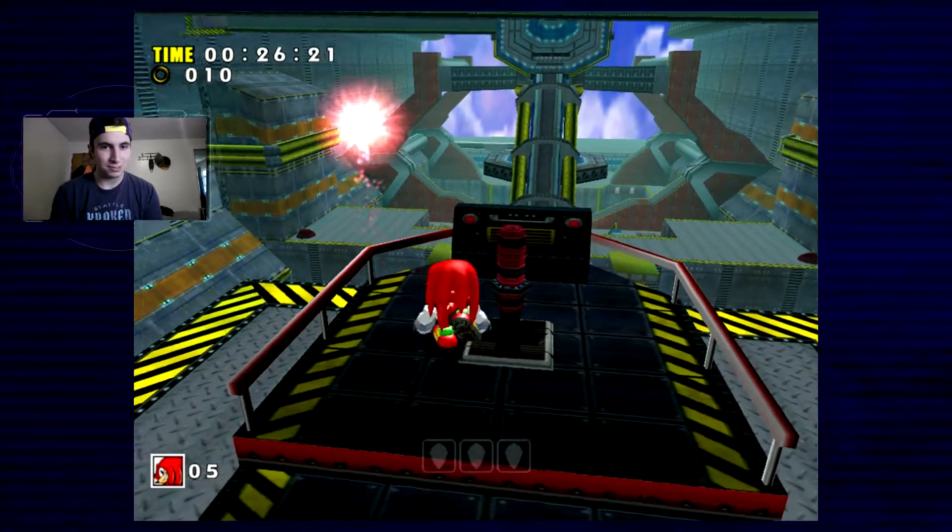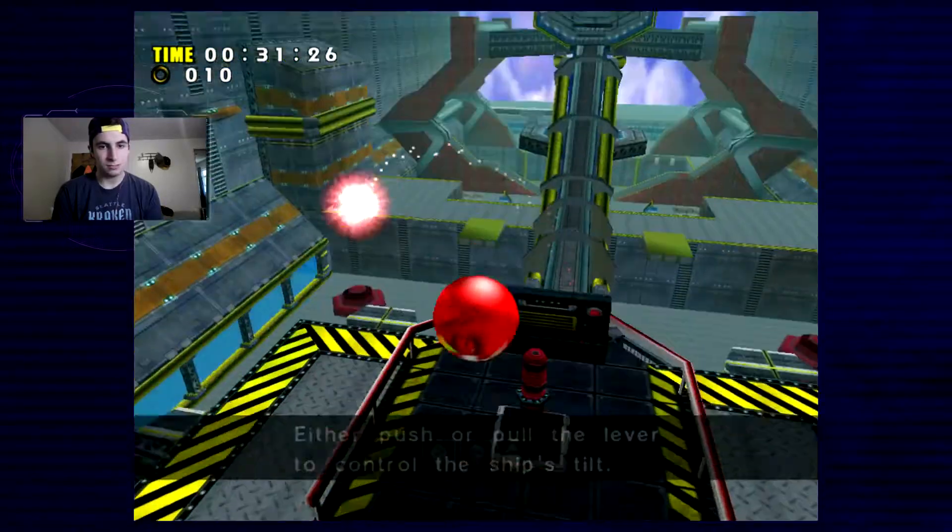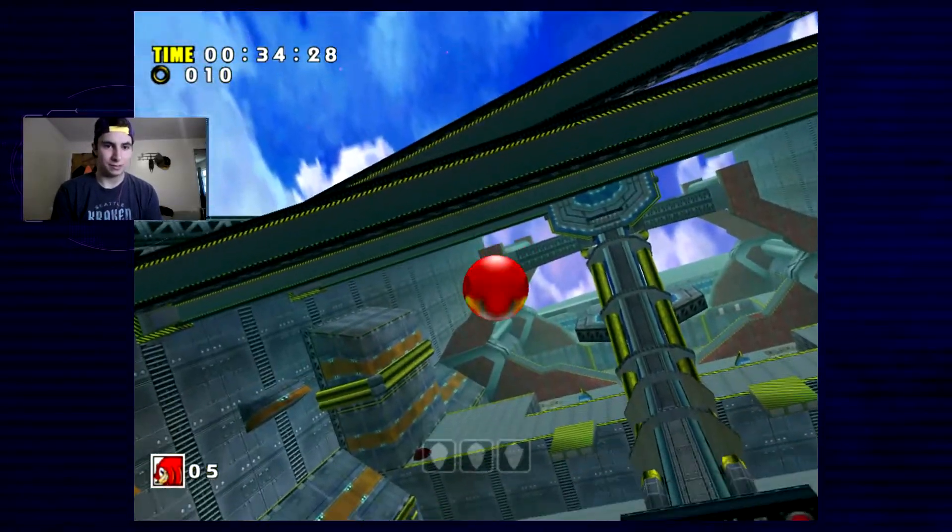Just push the stupid lever. Either push or pull the lever to control the ship's tilt. Oh jeez. Okay, now it works. Great.